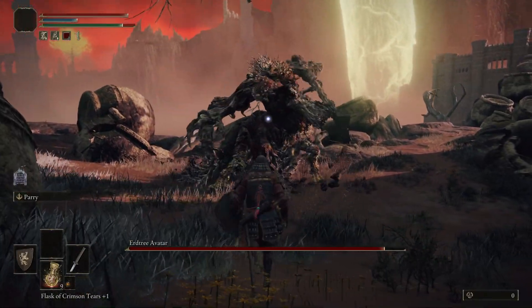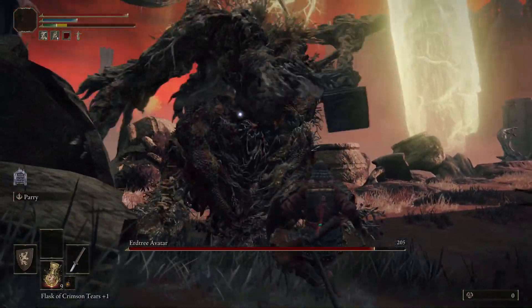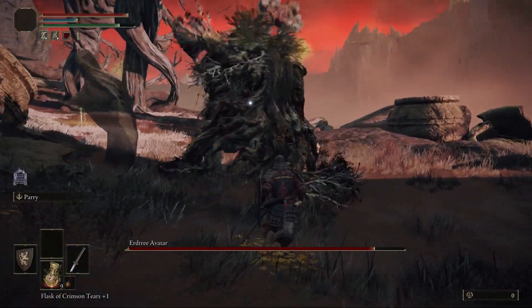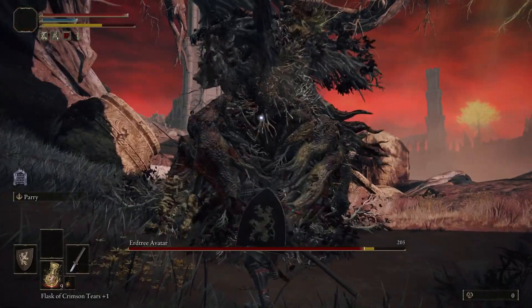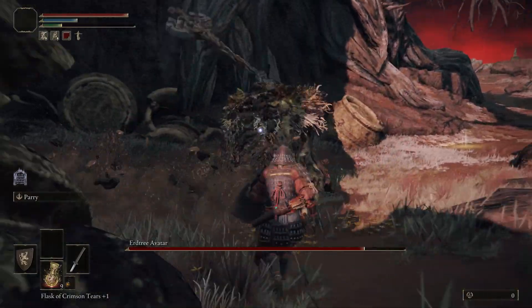You can either block it or dodge into it. This one has a 2-hit combo so be careful. If you want, you can block the second hit and then get a counter attack. I have yet to drop this guy to land a crit, so I don't know if that's even a thing.